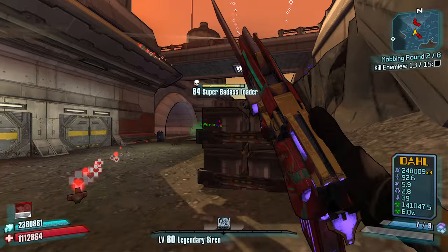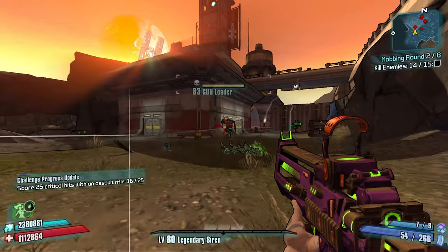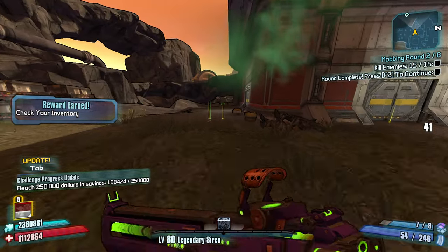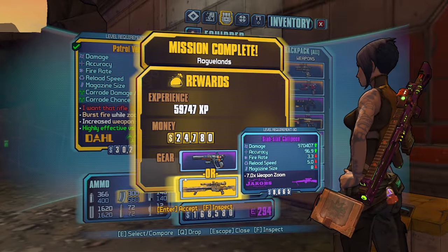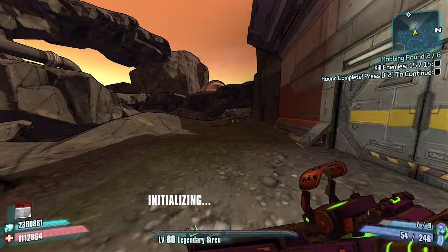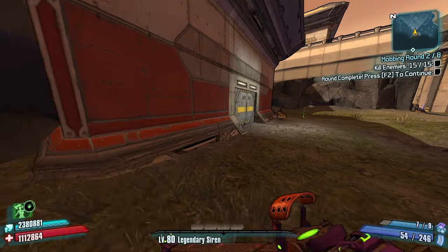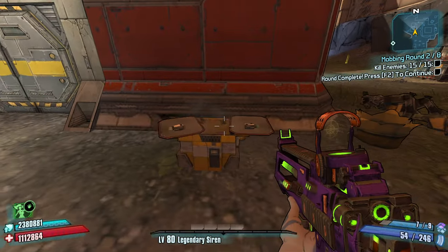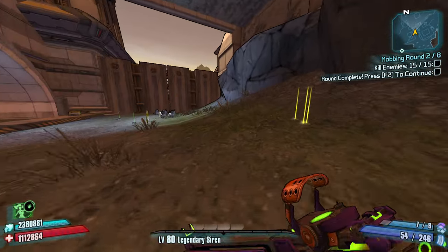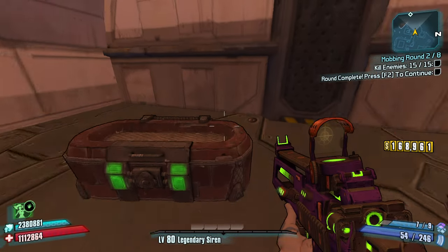Super badasses — I don't have to kill them. Let's kill these gun loaders — easier targets. And the doors are already open. Five more points into Wreck — increase fire rate while I have somebody phase locked. Not only will that help us with killing enemies that are phase locked, it'll also help us heal up with phase lock more often. I probably should keep the cooldown relic going, but I want to try the assault rifle damage one.